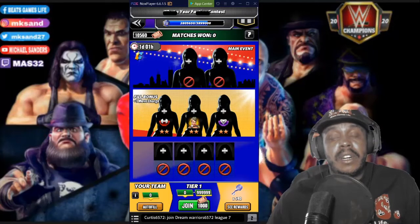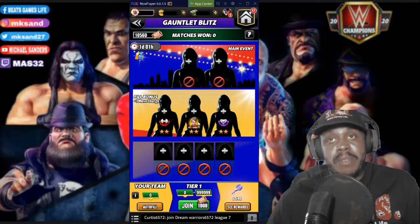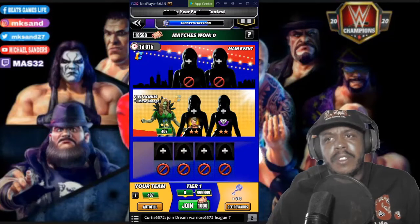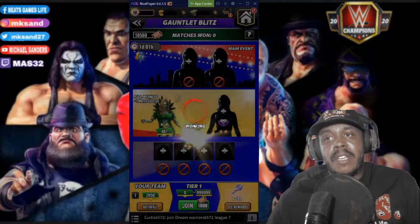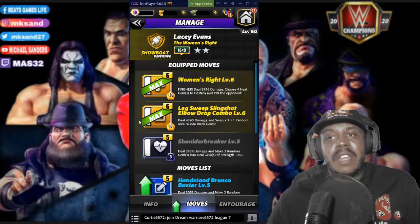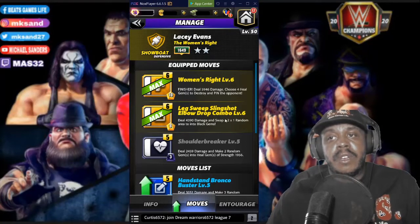If you can win with Lacey you get an extra 600 points towards the leaderboard, plus I believe it's like 500 on top of that. I've only got her at two-star silver — the moves are not maxed out. Most vets probably already know all this, but I don't even have any black TP to max out the black move. I'm running the double yellow and the black.